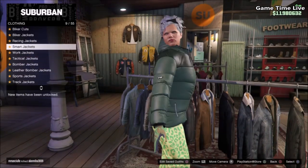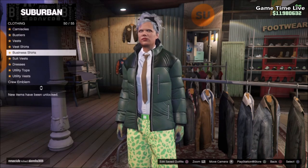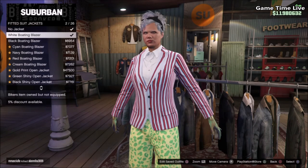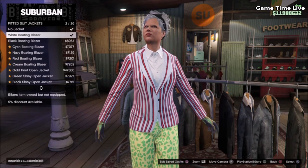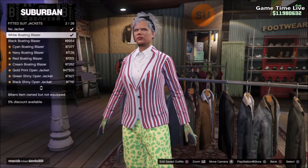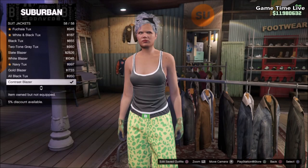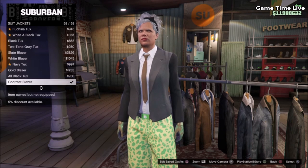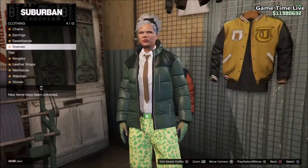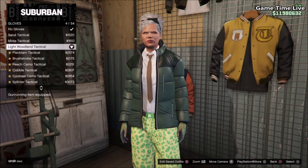Start in the top section and put on the tops in the order I'm telling you. If you simply put on the sports jacket, you cannot put on the white vest shirt underneath. So first go to the fitted suit jackets and apply any fitted suit jacket — I applied the white boating blazer. Then go into the suit jackets and put on the contrast blazer. Once you have that on, go to accessories, go into ties, and put on the ten straight tie, which will be the yellow bow tie component. For gloves, put on the light woodland tactical gloves.